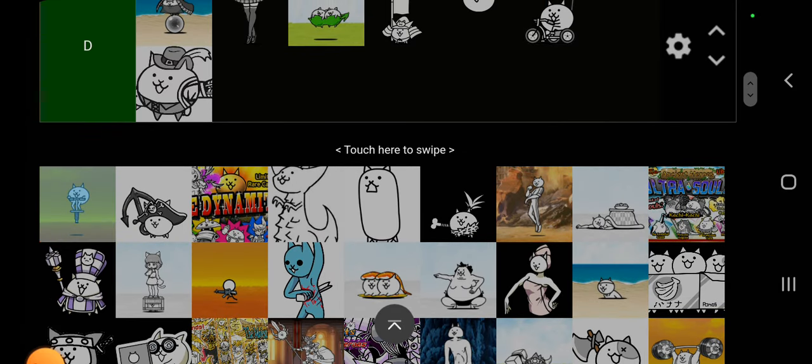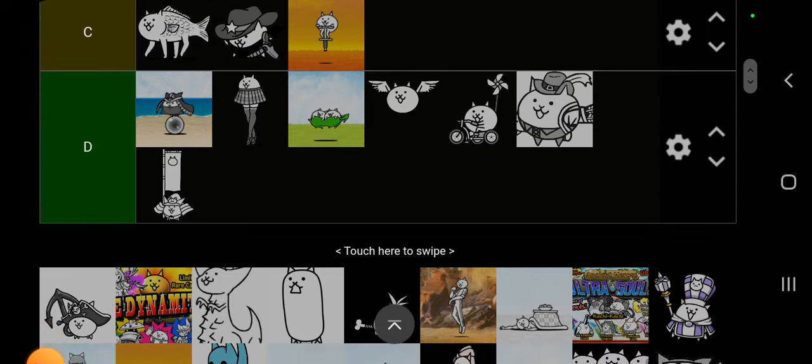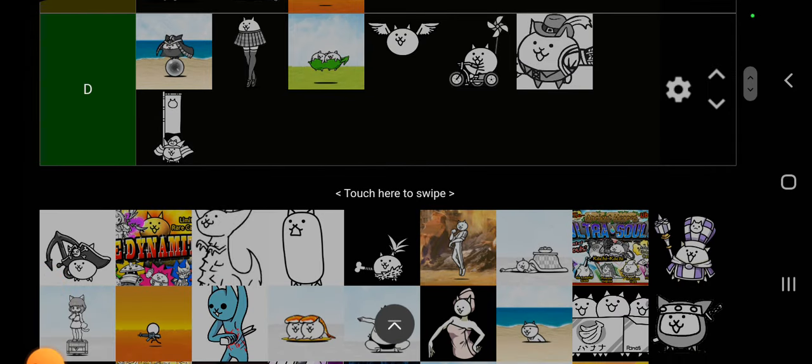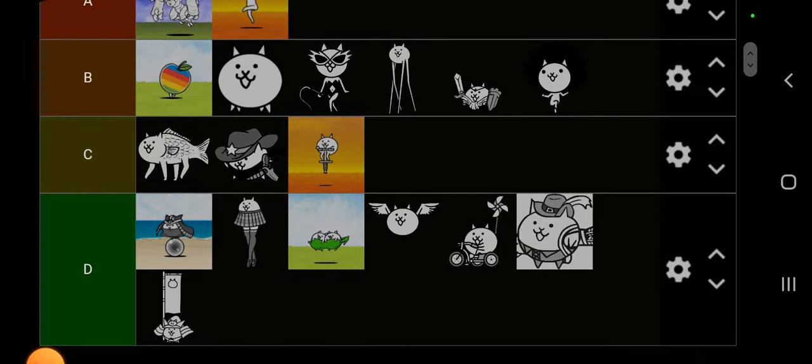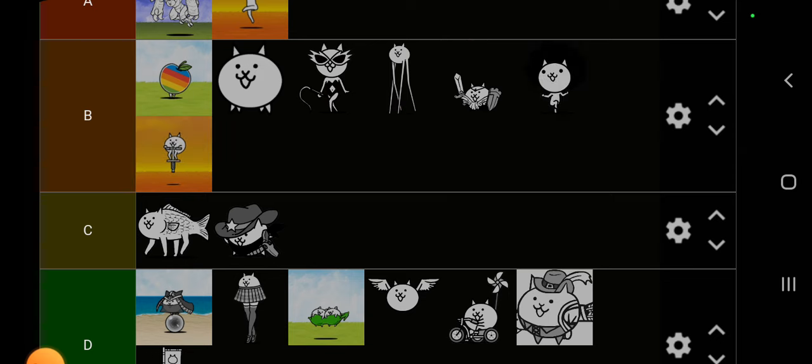Pogo Cat is going to go in B tier. The true form, Janghi, is very good — probably an A tier. But Pogo Cat in B tier is a good meat shield with good attack power, and I would recommend it.